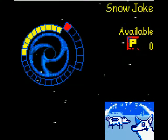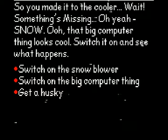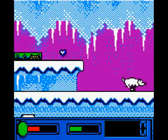Alright, we are returning to more of Space Station Silicon Valley, entering the ice area. So we have to get a husky, turn on the snowblower, and activate the big computer thingy.